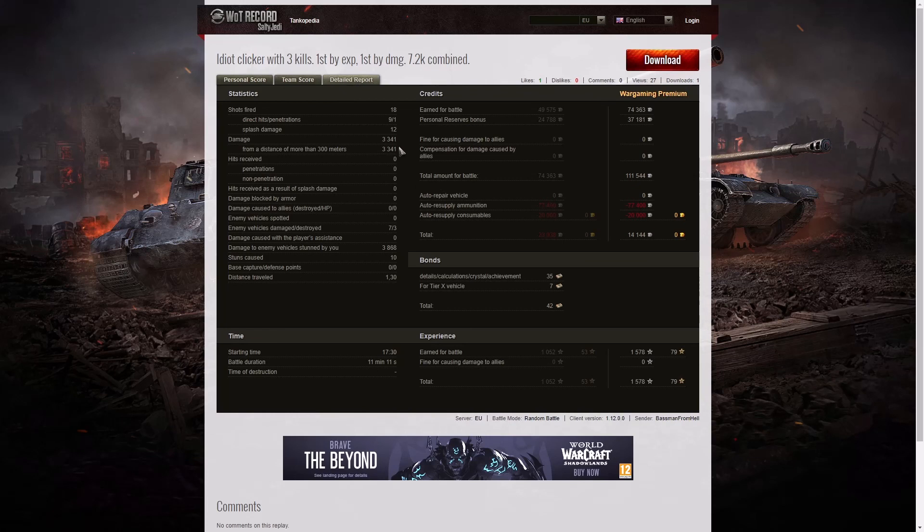3,341 hit points of damage, all done at more than 300 meters. He damaged 7 of the enemy, killed 3, and did 3,868 hit points of stun assist off 10 stuns — so that's a combined damage of over 7,000. On a premium account he earned 74,363 credits, got 37,181 from personal reserves, for a grand total of 111,544 credits. After ammunition and consumables he still took away a profit of 14,144 credits, even though he fired nothing but premium ammo throughout the game. He got 35 bonds plus 7 for it being a tier 10 vehicle — 42 total — and earned 1,578 XP with no multipliers.